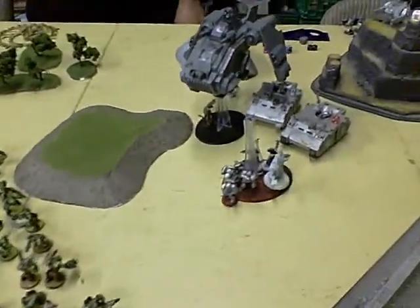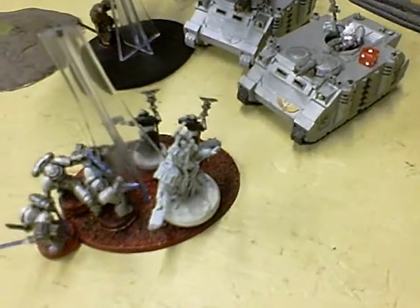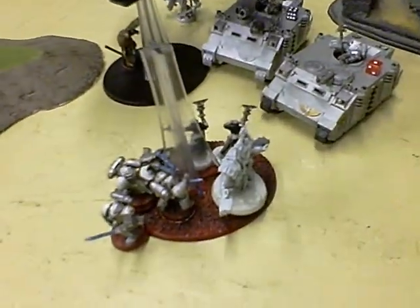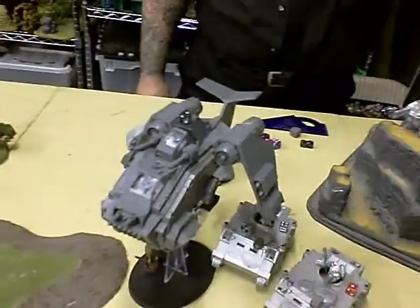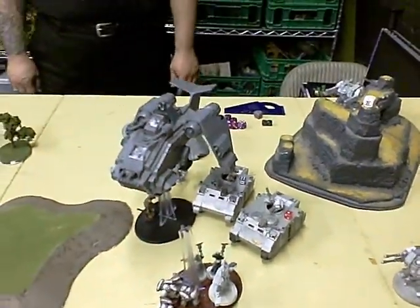Here we are at the end of turn one. I blew up one Storm Raven and killed a bunch of guys inside. We've got about four guys and three assassins left. The other Storm Raven I couldn't do anything to — it's just shaken. And that's it, we're going on to turn two.